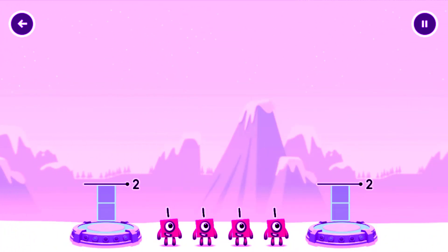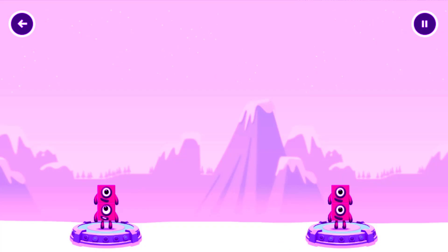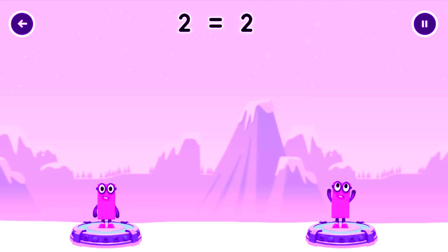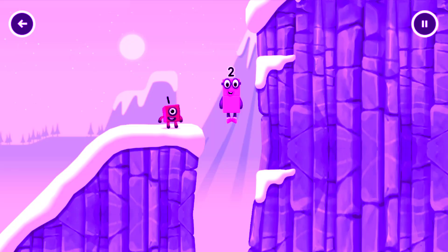Share the number blocks evenly to make 2 groups of 2. Drag the number blocks onto both sides until they have that. You cracked it! 1 plus 1 equals 2. 1 plus 1 equals 2. 2 equals 2. 2, 2. OK, good job.